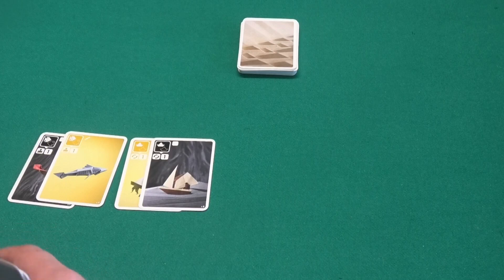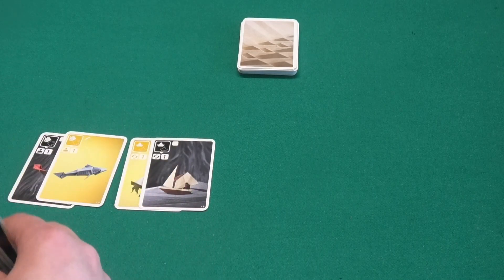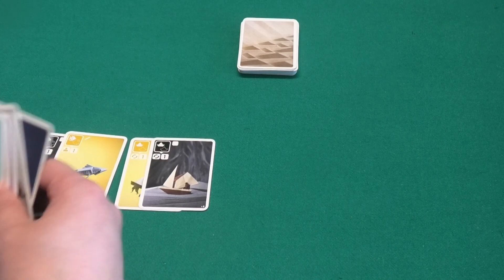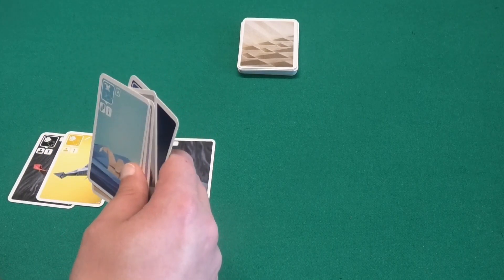After scoring, you move to the next round, and the starting player will be the player to the left of the player who ended the round. With two players you keep playing until one player reaches 40 points or more at the end of a round; 35 points for three players; and 30 points for four players.